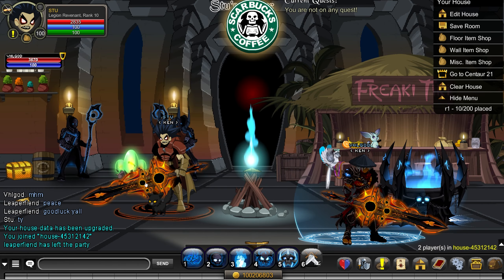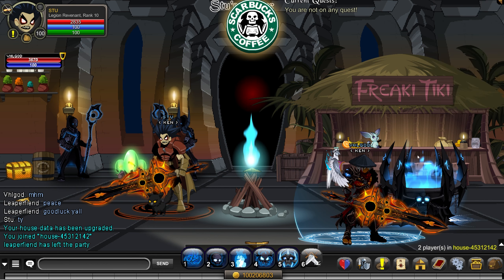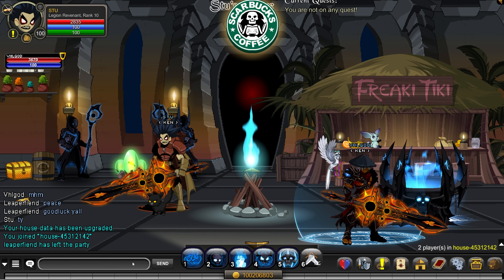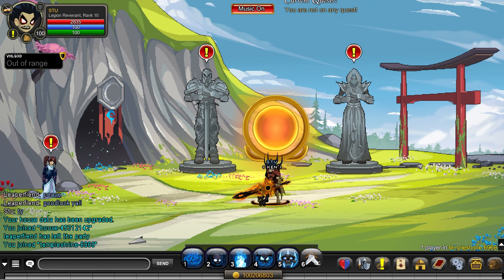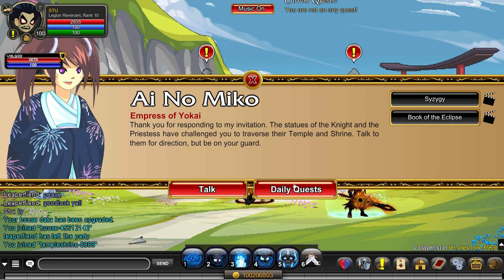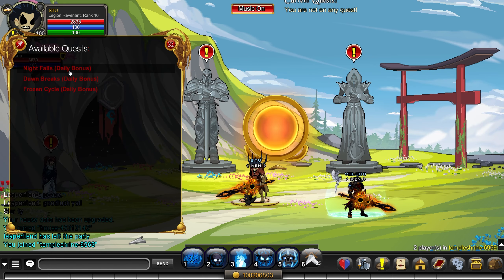Now that you all know how to kill the bosses and run the three dungeons relatively optimally with the strategies we used, you can head back to the Temple Shrine. Once you're here, we can show you how to successfully merge the Great Blade of the Entwined Eclipses. Remember to do the daily quests here.